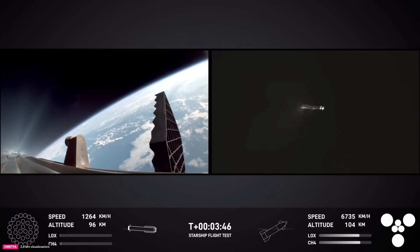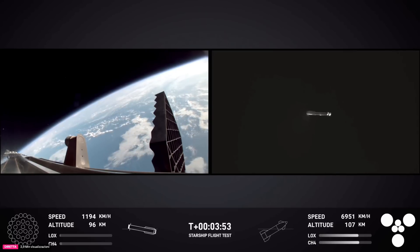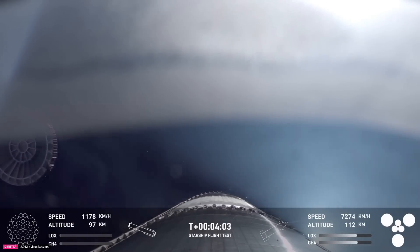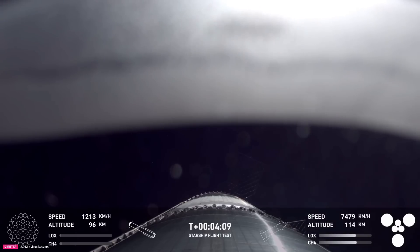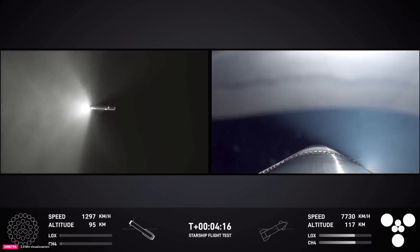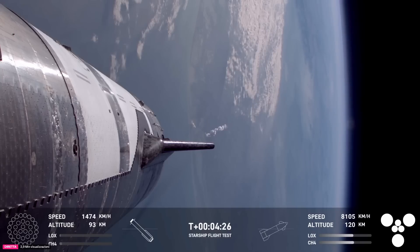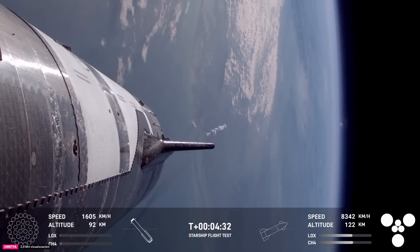Up next will be hot stage jettison. The view from the booster is on the left-hand side of your screen, tracking cam on the right. We can see the hot stage has been jettisoned — visual confirmation there. Starship is following a nominal trajectory. We did hear the callout 'booster offshore divert.' Unfortunately, that means we are no-go for the catch.